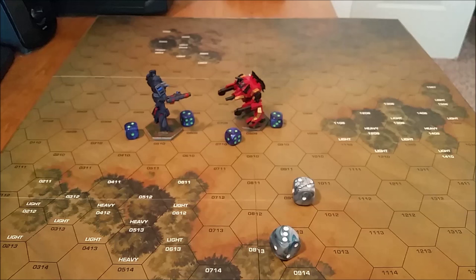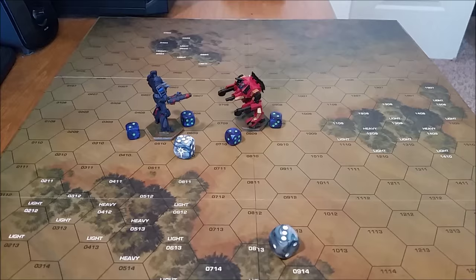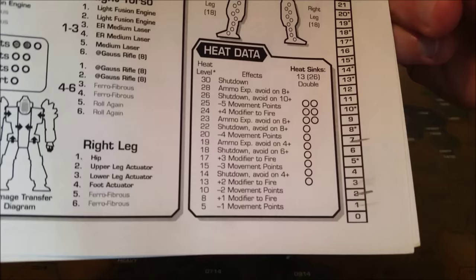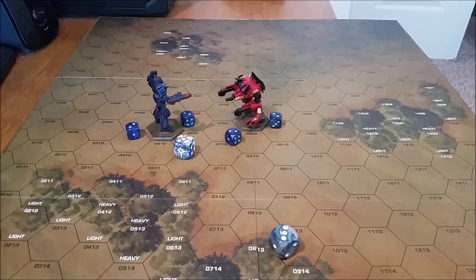Ten damage to the five — five is the right leg. Next up, we have to determine the heat that comes with the plasma rifle on the Battlemaster. We're going to roll one die. Five heat — that's an additional five heat to the Battlemaster. You'll notice two lines on the heat scale. The two is where the Battlemaster would have been at with all the weapons he was firing, but the seven is where the additional heat from the plasma rifle comes from. So now this mech is going to suffer a minus one movement point in the next movement phase.